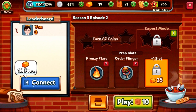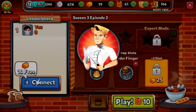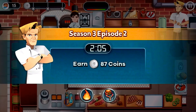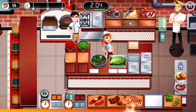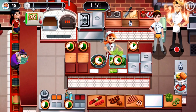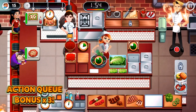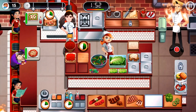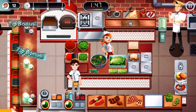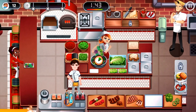The Frenzy Flare and the Order Flinger are ready. Okay, Season 3, Episode 2. Our goal is 87 coins. Super Gordon is already active because the Frenzy Flare has been turned on. I'll just wait for one more customer to pack, then I'm in Super Gordon mode starting now.